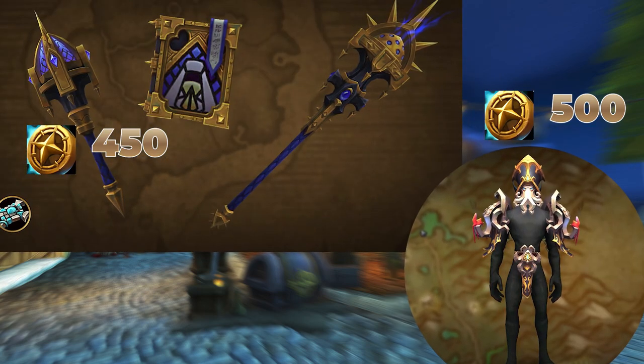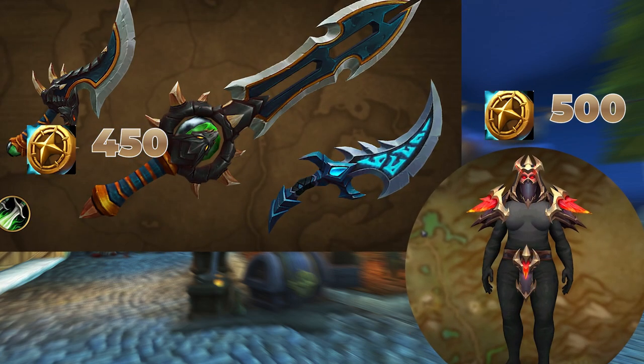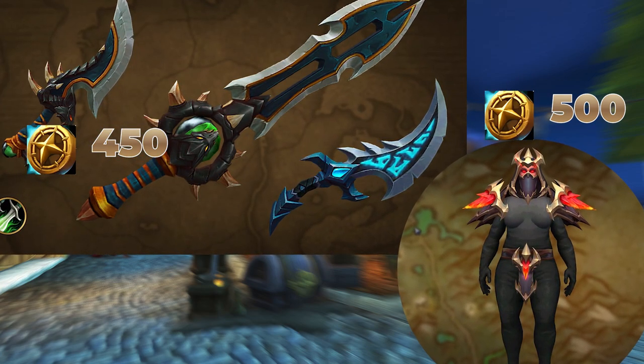For Priests, we've got Silks of the Unnamed Cult Armor Set and Secrets of the Unnamed Cult Weapon Set. And for Rogues, the Blood Onyx Uniform Armor Set and the Blood Onyx Blades Weapon Set.